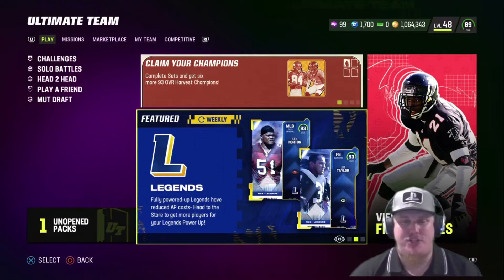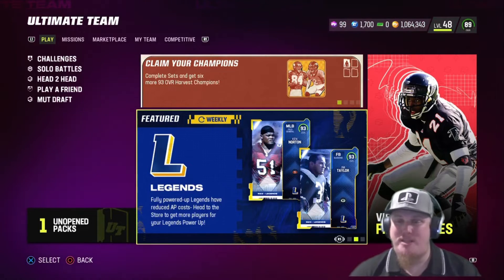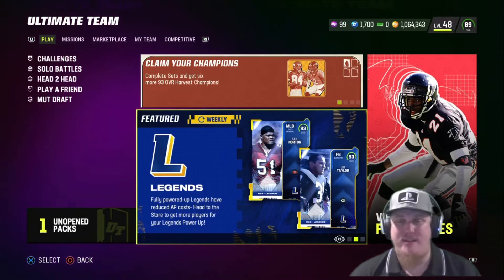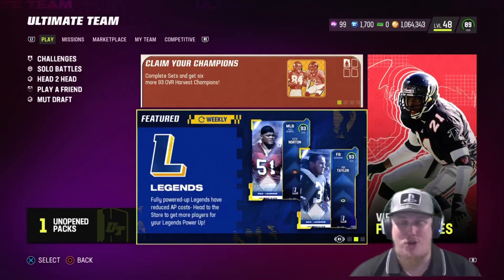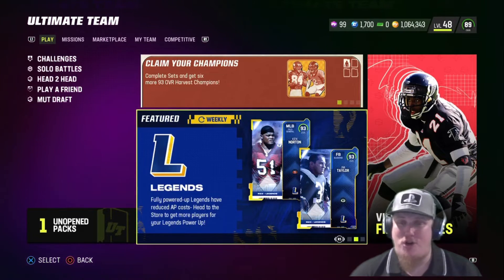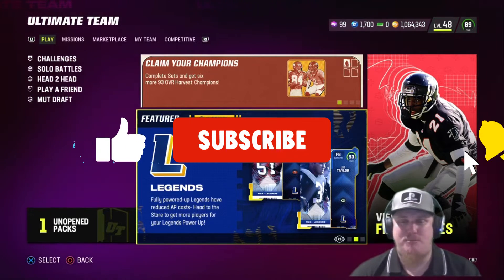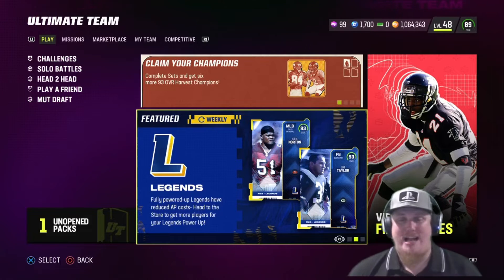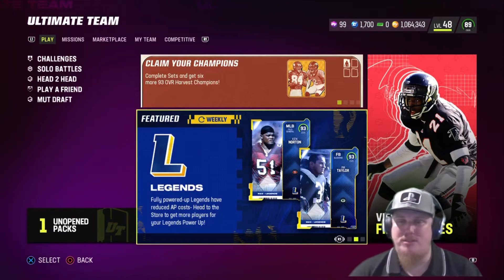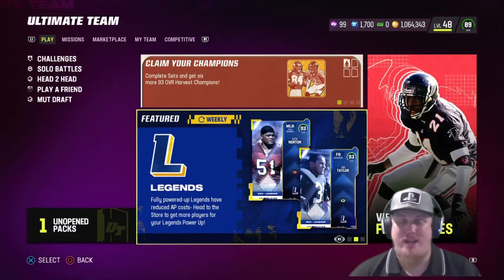Welcome in everyone and welcome back to the channel. Today we're taking a look at the newest legends dropping in game. As always we've got that LTD item — one defensive player and one offensive player to take a look at, as well as sets to complete and challenges to knock out to earn your boss legend token and your free boss legend later on in the season. Drop a like on the video, smash that subscribe button, and let's go take a look at the players.